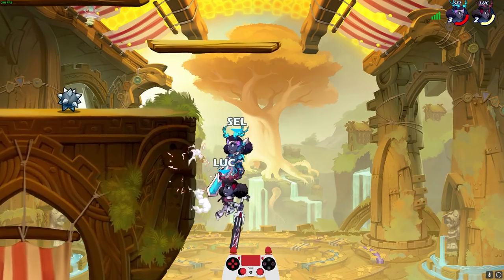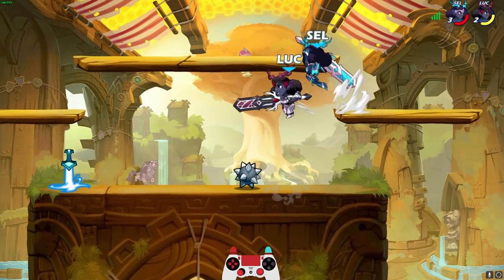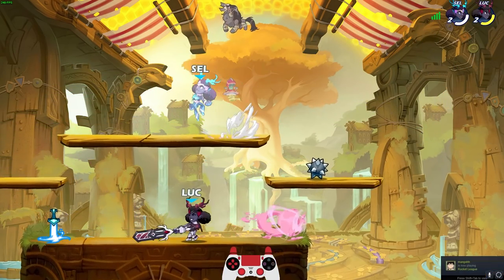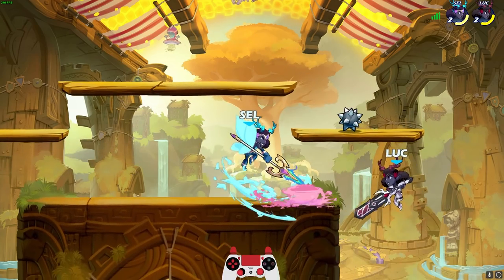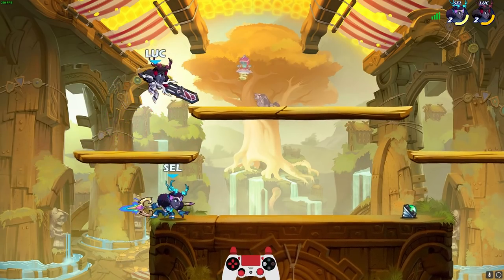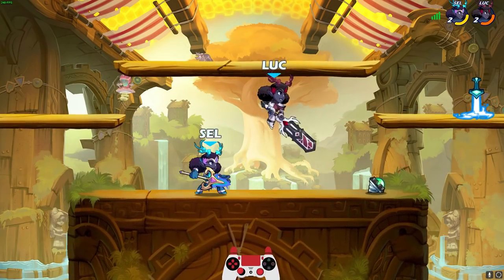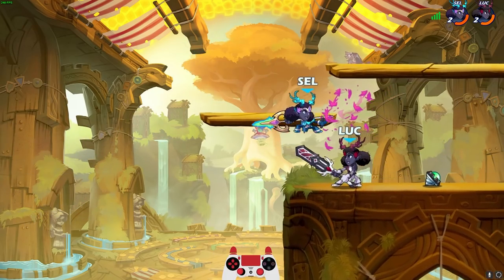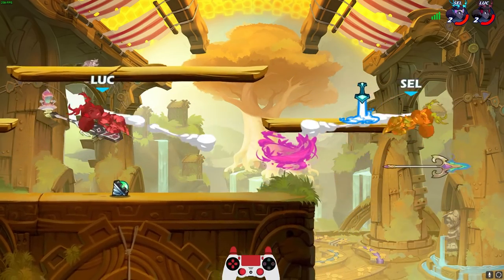Her greatsword side sig does throw out a projectile, but only if you hold it down. If you don't hold it, you just do a whack. I actually like the non-held version. And if you hold it down, you shoot like a force field of butterflies. And then her neutral sig is pretty cool — it's kind of like Jala's sword neutral sig or Thor hammer neutral sig where you just hold your sword up. She does it standing, but if you hold it down, she actually jumps up into the air, which I like a lot.